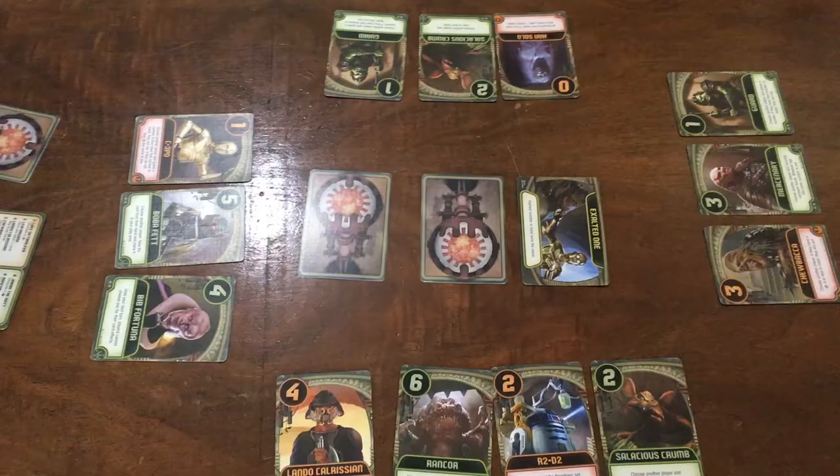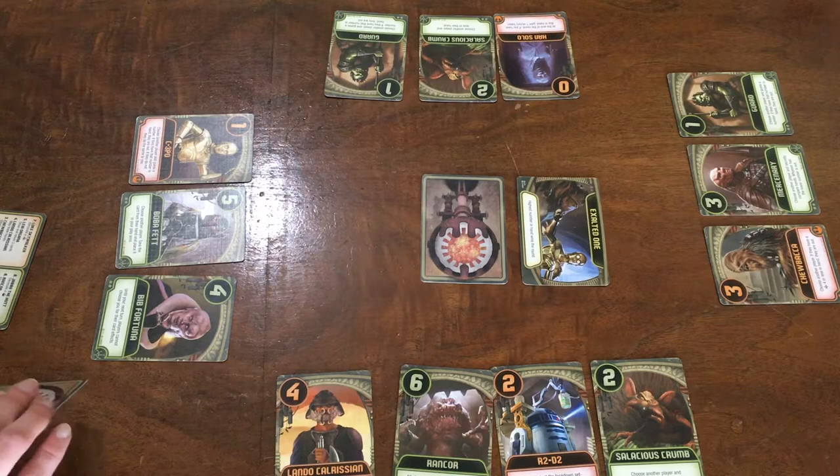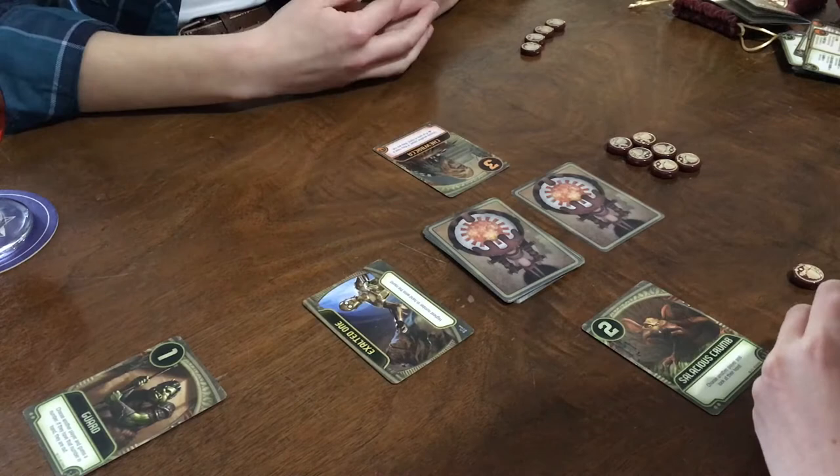Rounds end one of two ways. The first way is that the deck runs out. The player who picks up the last card completes their turn as usual, then players determine the winner based on who is still in the round and the agenda card. The winner gains one victory token, and if there is a tie, all tied players get a token. The other way a round may end is if only one player remains active — they automatically win regardless of the agenda and take one token.